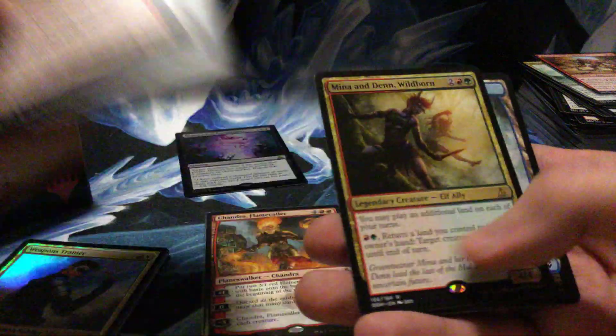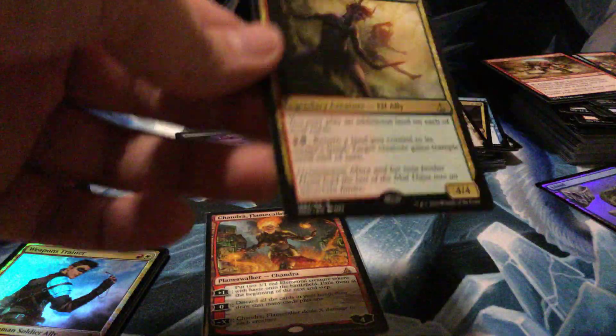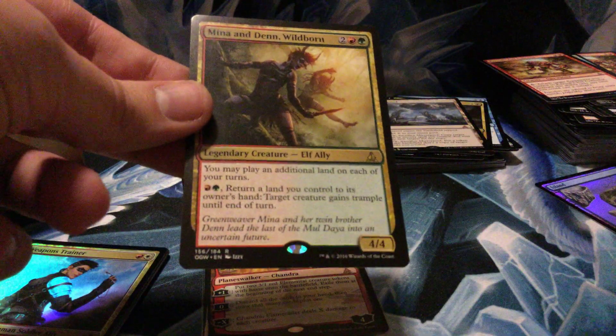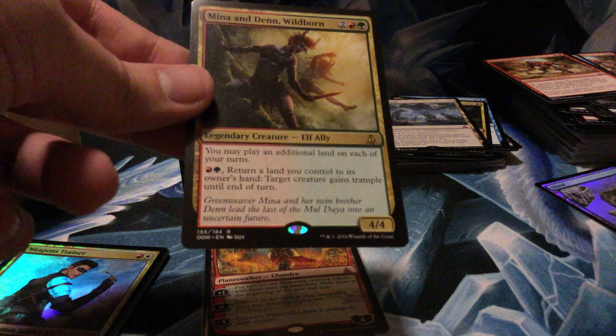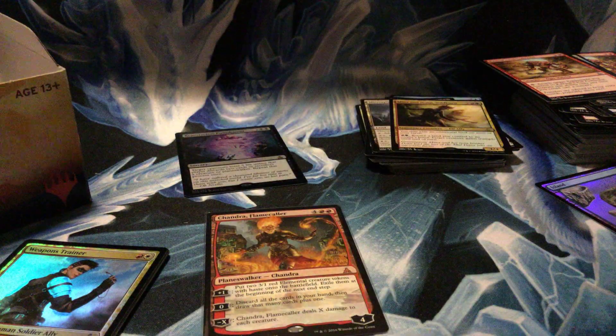Warping Wail — oh cool! And Mina and Denn, Wildborn. Got pretty much all the legendary creatures, or a hell of a lot of them. Four mana for a 4/4: you may play an additional land on each of your turns. Pay red and green, return a land to its owner's hand — target creature gains trample. Cool card.